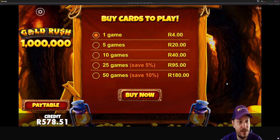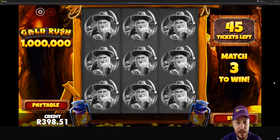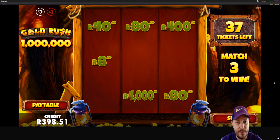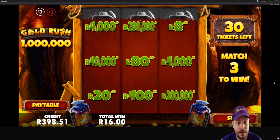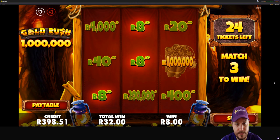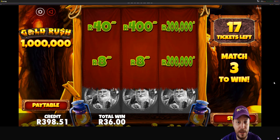And that's Gold Rush — 4 Rand a ticket. So to buy 50 games is going to cost us 180 Rand with that discount. Let's pop that autoplay on and hope this gold digging Oom is going to give us that 1 million. So far he's just chowing through our balance. There's a 4 Rand win, another 4 Rand. Let's see something decent. 8 Rand. Long way to go to make up the amount that we spent. Up 20 Rand now. Another little win. 10 Rand, 8 Rand. 20 tickets left, so we're over halfway. I don't think we're going to get close to 100 Rand back on this game.